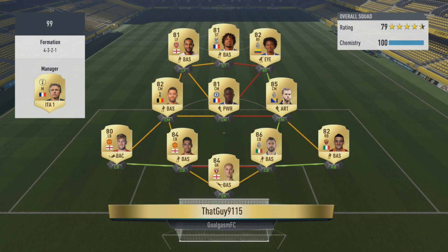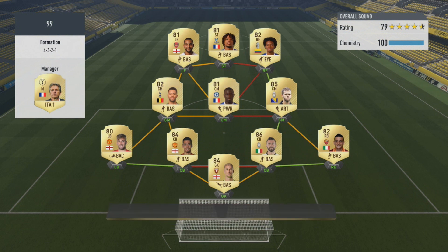In our first of the last four games, we come up against a 4-3-2-1 team. Pretty decent team, nothing amazing. His front three is pretty deadly though — he's got Walcott, Remy, and Cuadrado. We have to watch out for that pace.